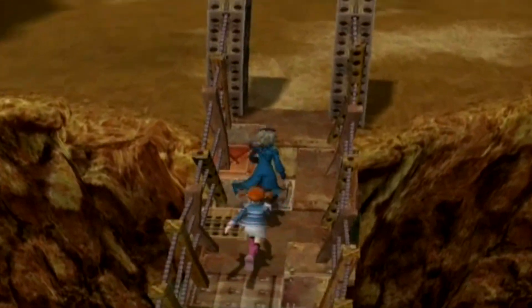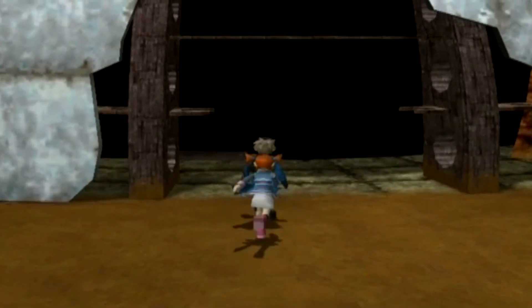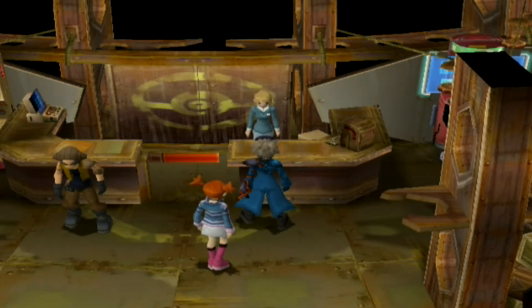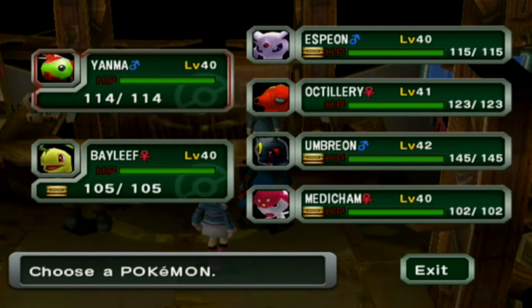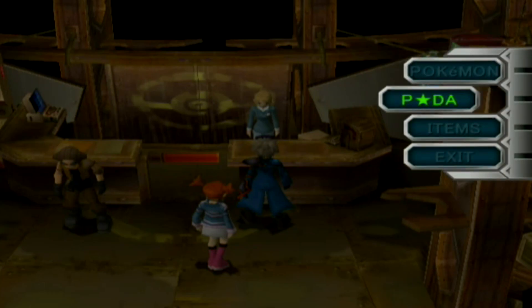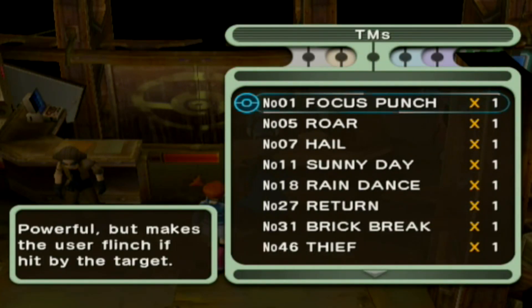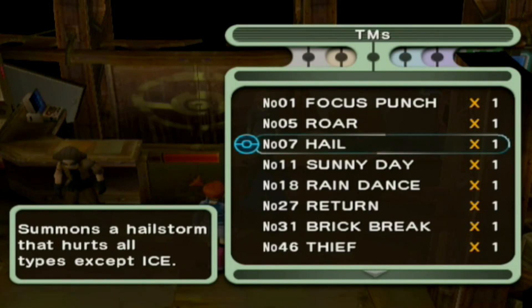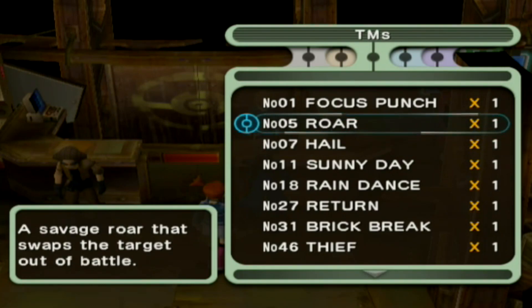The new Pyrite Coliseum matches are in the level 50s, but I somehow survived all of them and got a lot of level-ups. Clear the first round and you get the TM for Focus Punch — an incredibly powerful Fighting-type move, but you have to survive the entire turn without taking damage for it to activate. It's best used in double battles like this game has. Complete it a second time and you get Hail, which is basically Sandstorm for Ice types.